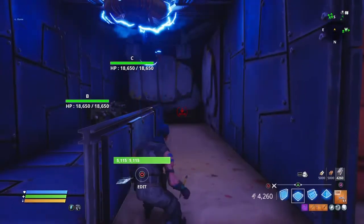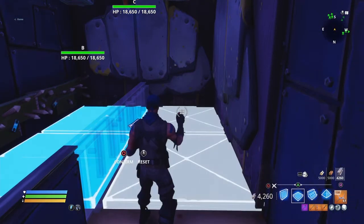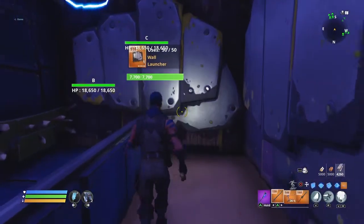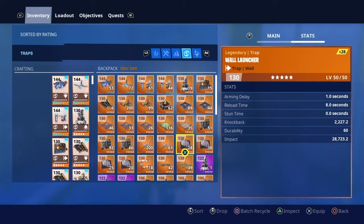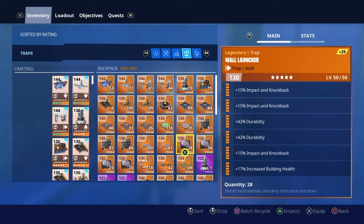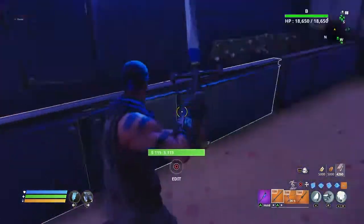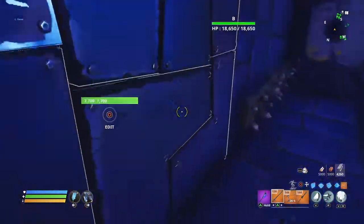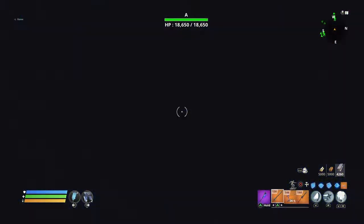One important thing you must do: two tiles inside of this tunnel, right above here, put a tile like this. Believe it or not, this is an excellent deterrent whenever a smasher comes through, because they'll sometimes just walk right over here. It's really amazing — you should see it yourself.